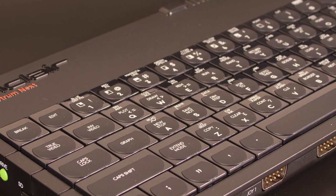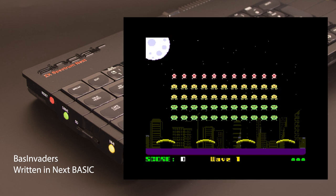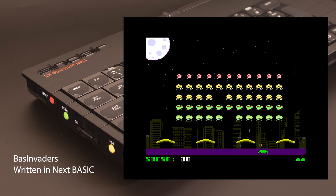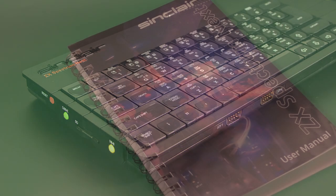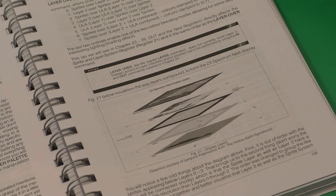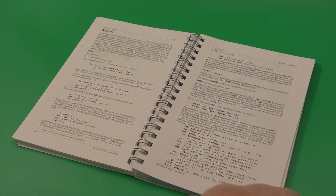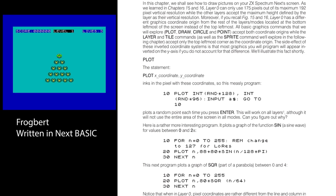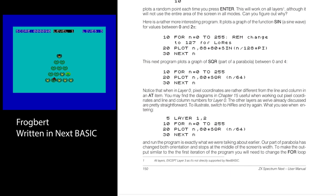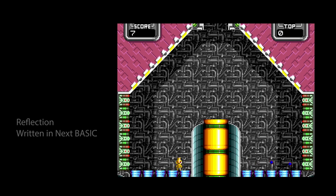Today we're going to take a look at Next Basic. Next Basic is a huge step up from the original Spectrum Basic, and people are achieving some terrific results with it. So if you want to programme for the Next, there's no better place to start. The first resource is the Next manual itself — when Paul and I asked Jim Bagley at a Play Expo a few years ago what people should do when they first get their Next, his answer was to read the manual. The online version is available and now has a contents page. It's a great resource and goes into BASIC programming in a lot of detail with some really good examples, going through all the original BASIC commands and the new Next Basic commands.